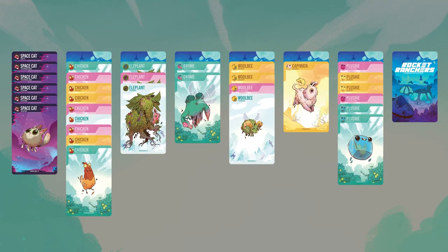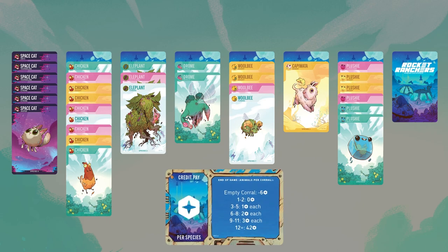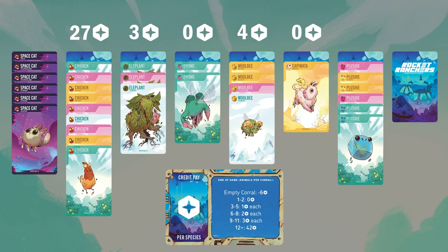Each player calculates their own corrals and number of space cats at the end. Let's do your first corral: you have 9 chickens. If you have between 9 and 11 cards of the same species, you score 3 points for each card — so 9 times 3 equals 27 points. Between 3 and 5 cards in a corral, you'll gain 1 point per card. You have 3 eleplants, so you get 3 points, and 4 woolbees, so 4 points. You don't score any points if you only have 1-2 cards of the species, so both your drome and kapiwata score 0. Between 6 and 8 cards, you'll score 2 points per card — you have 6 plushie, so you receive 12 points. For each corral you have empty, you subtract 6 points.